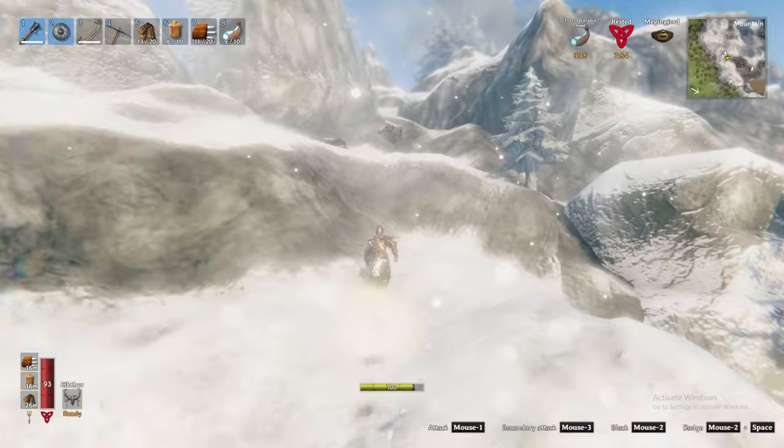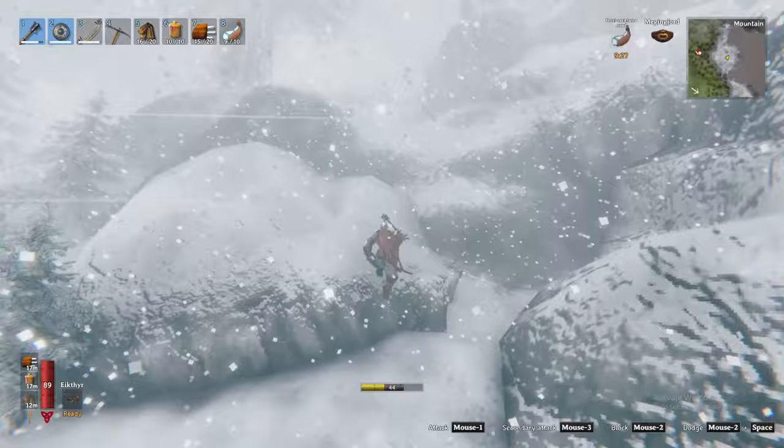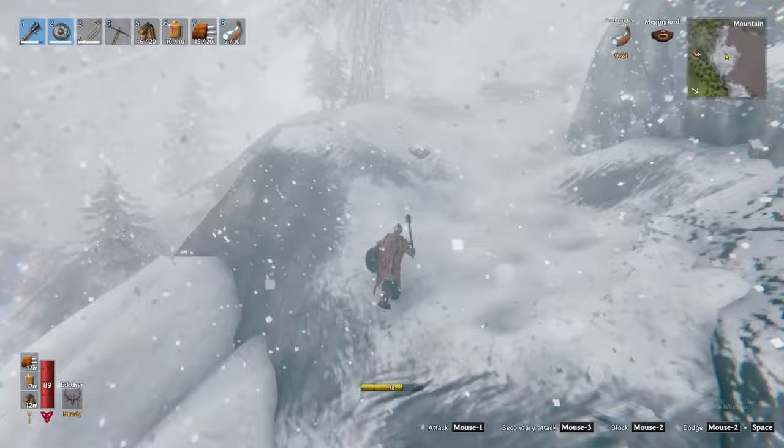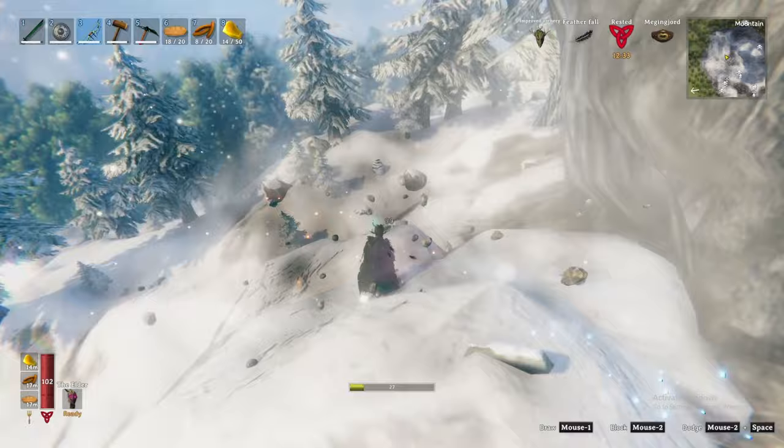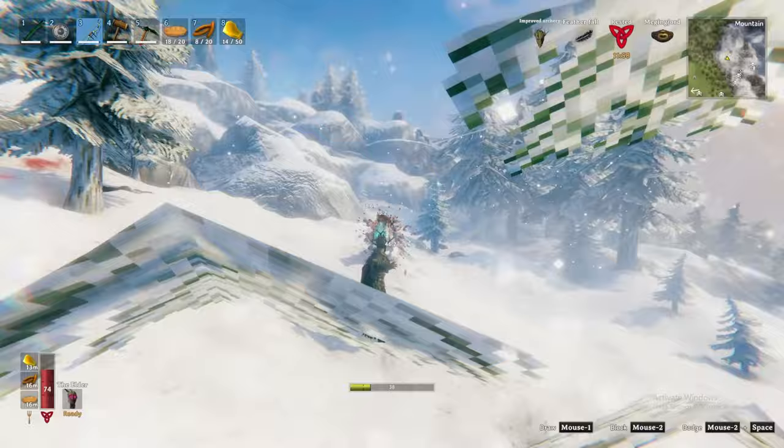The mountains overworld is barren and unforgiving and susceptible to blinding snowstorms. Our main objective here will be to use the wishbone to find hidden treasures beneath the ground. But first, you need to be prepared for the lethal creatures you will encounter. First are wolves — they often travel in packs and will attack in quick succession, draining your stamina. Try to isolate them with a bow or take them down from a distance. Beware: if you hear them howl, they may be calling for backup. Do your best to kill them quickly before they recruit their pals.